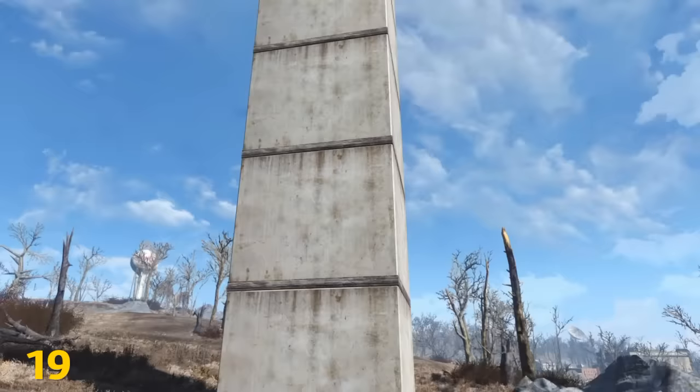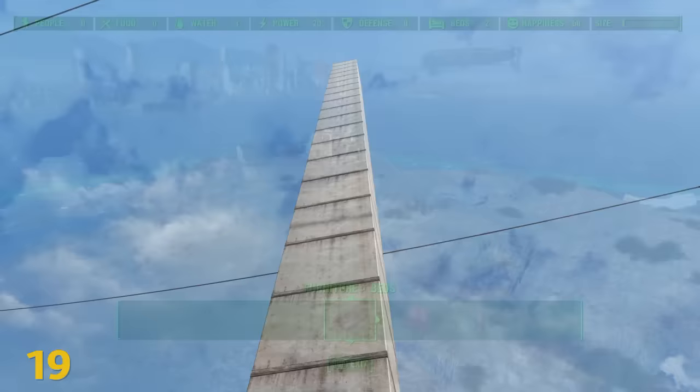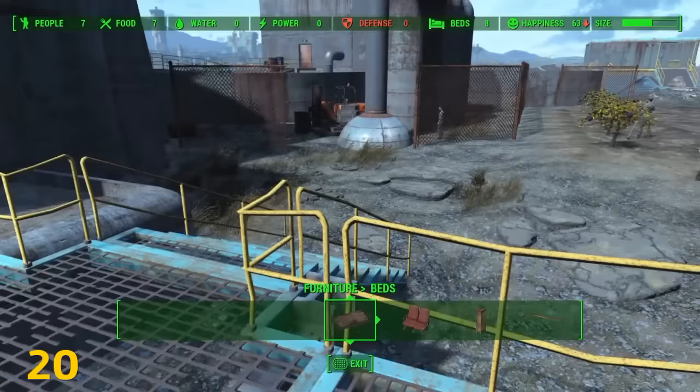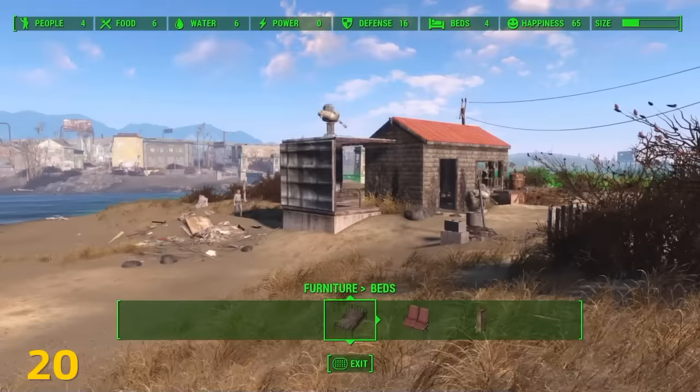Abernathy Farm has the largest height cap of any settlement in Fallout 4 — in some places you can build up to 22 stories high. The actual widest space belongs to Spectacle Island. Not all settlement size limits are equal; some settlements that have a lot of objects already placed in them will have a higher size bar than settlements that don't.